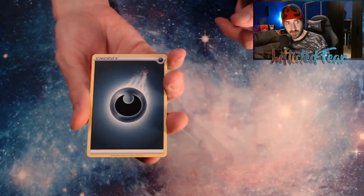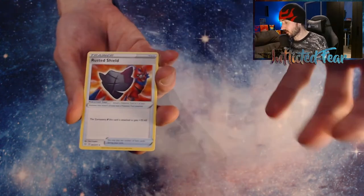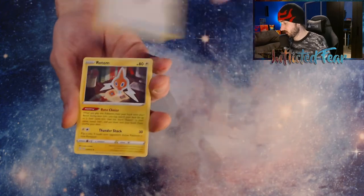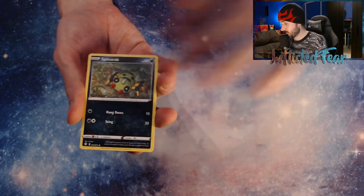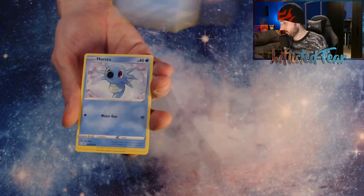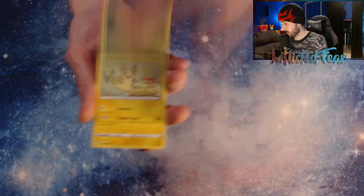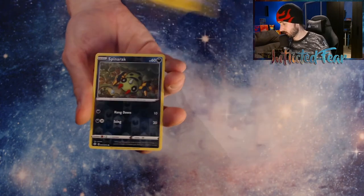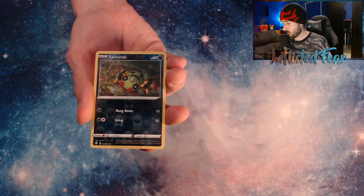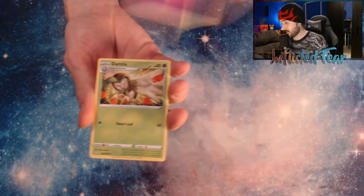We have Energy. Come on — please give me the Charizard or the other gold card. Rusted Shield, Rotom, Cramorant, Spinarak, and a Snom. A Horsea, Rowlet, and a Morpiko. And a Spinarak in Reverse form — no Baby Shiny in this one though. And a Boss's Order.